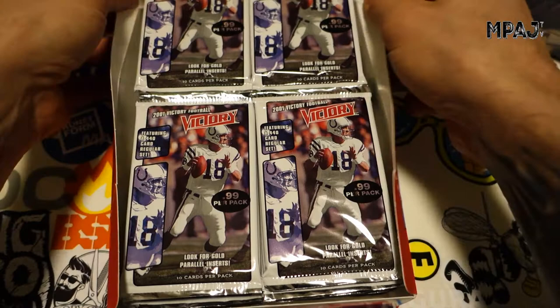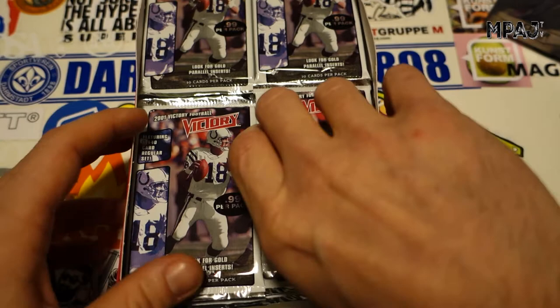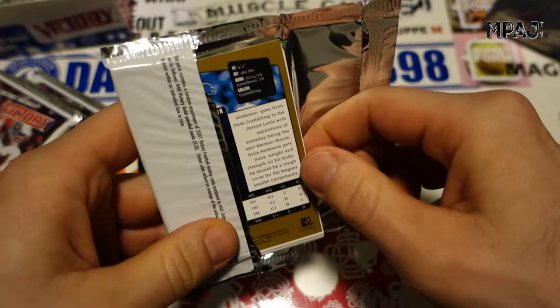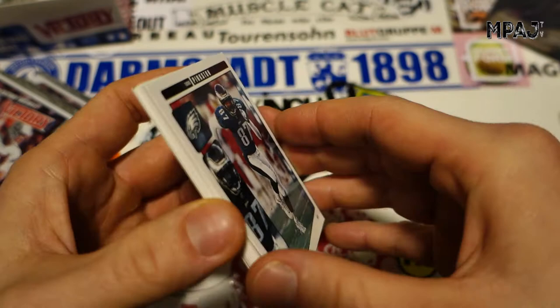I remember collecting Victory — I had Victory baseball cards back in the day. Low budget, you know, 99 cents a pack. I think the entire set is 440 cards, but there's only 360 in here considering we don't get any doubles. So let's start with the lower right-hand corner as always. There is one gold card in every other pack. These cards are bricking, so that sucks — but not too bad, just a little sticky.